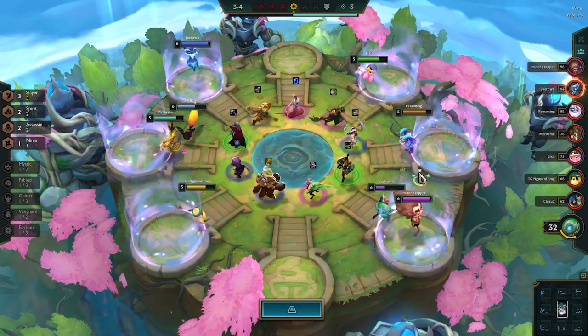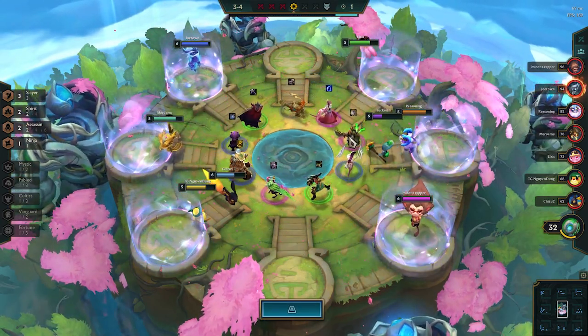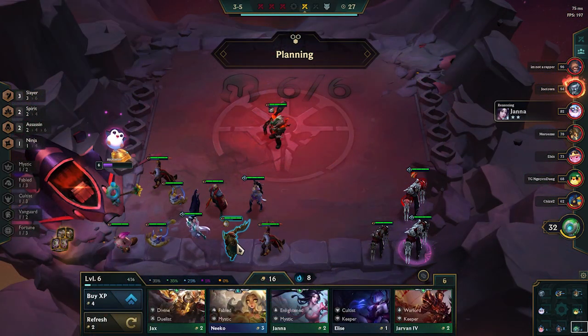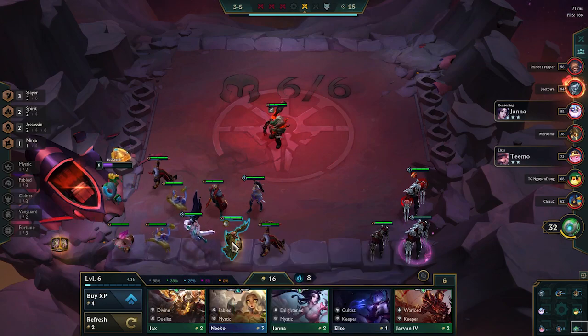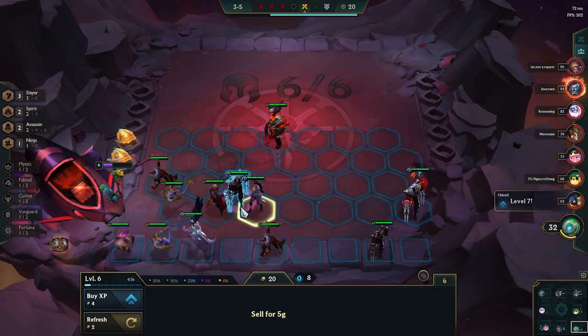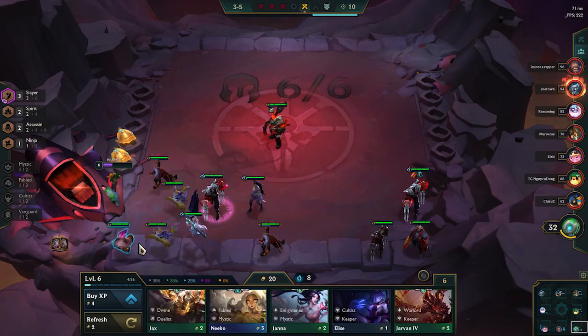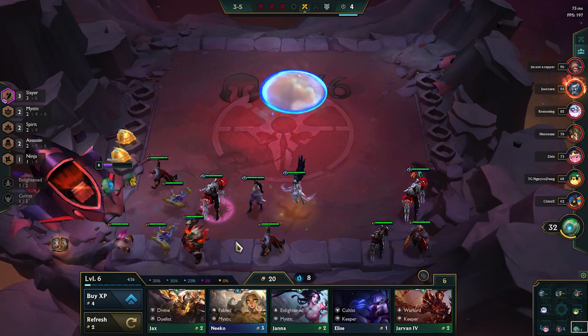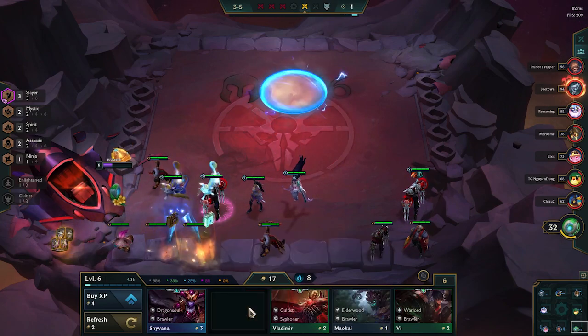Since we already have our RFC, we need to finish our QSS, and it happens to be on a Forecast unit — so there we go. I make the QSS and put it on Zed, and I still haven't found Kindred, so I can't play 4 Spirit yet. I take out the Darius and put in the Chosen Zed. I was trying to figure out why I couldn't play the Janna I made, and then I realized I still had a Nautilus on the board. Our board is almost ready — we just need a few more Zeds and a Kindred.